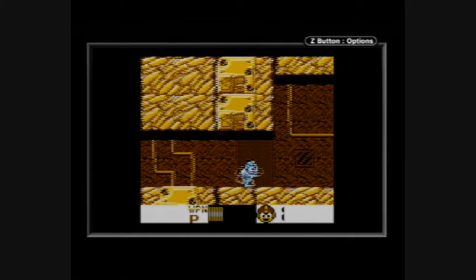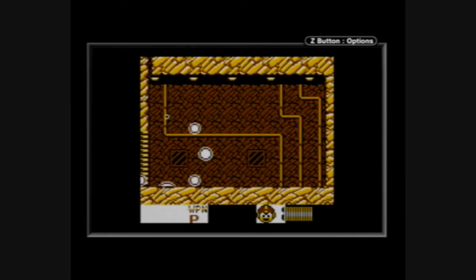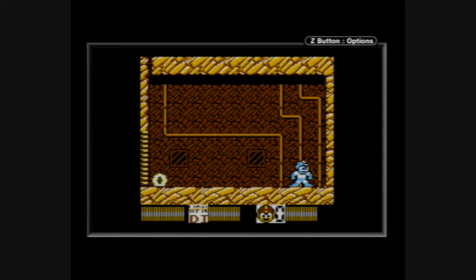And here's the boss battle against Drill Man. Drill Man drills into the ground, so I imagine I have to keep moving and attack him when he's not drilling. Okay, this seems like a really easy battle — uh-oh, and he killed me. Fine, I was sort of expecting that. You need to use dive missiles to destroy Drill Man — it's weak against dive missiles. Yes! Drill Man is defeated.